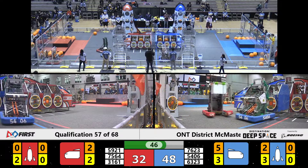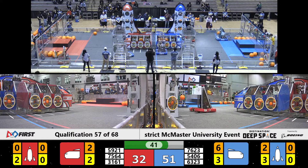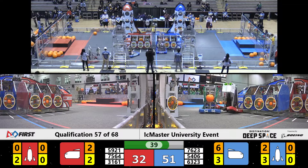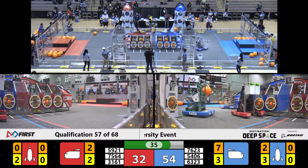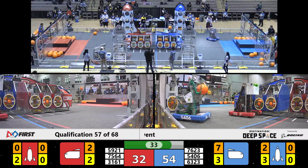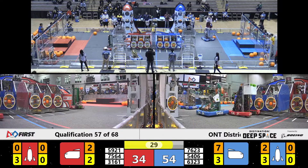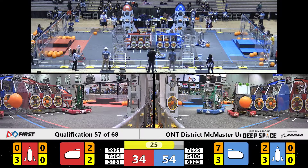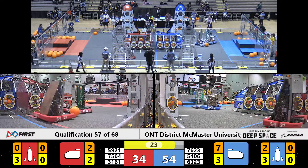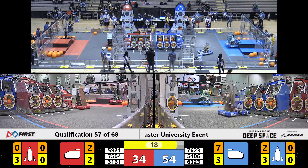Current score 48-32 for the Blue Alliance. Red Alliance gonna have to do some work to catch up here. The defense doing an effective job, but the Blue Alliance robot Celtex is not letting up, not letting anyone stop them at this point. They are on a mission — a space mission. We got 30 seconds left in the match. A lot of action going on. This match could go either way.